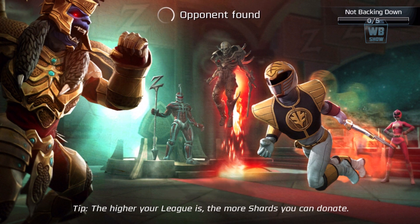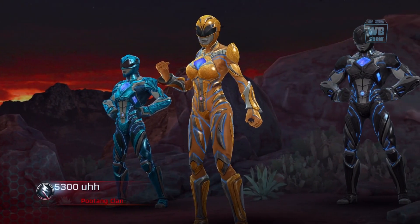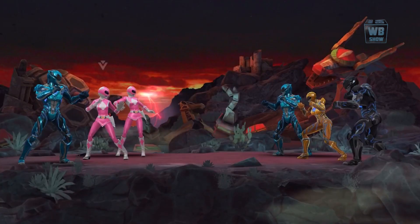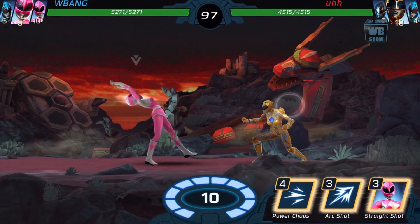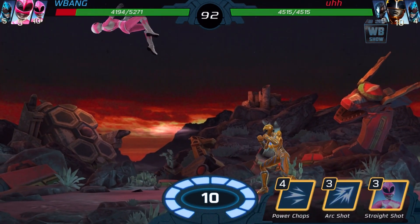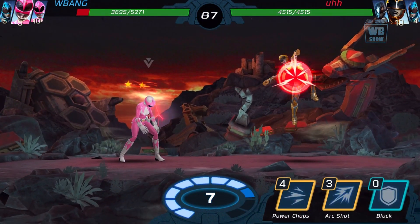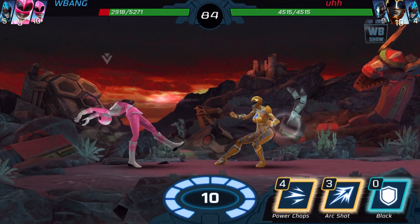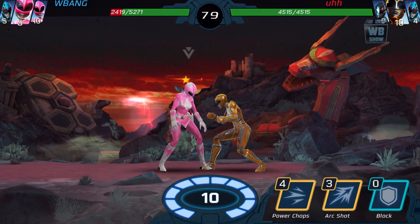I'm not going to bother with the fight that much. The background is really, really epic — in my opinion, it is epic. Look at it. You have the Red Dragon Zord right there. Really cool stuff. If you spot anything, let me know in the comment section below. There's the Power Center. Let's see what's on the other side.